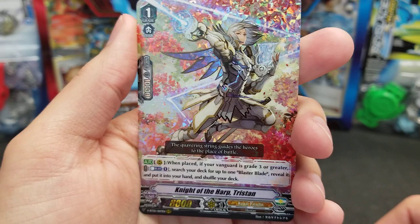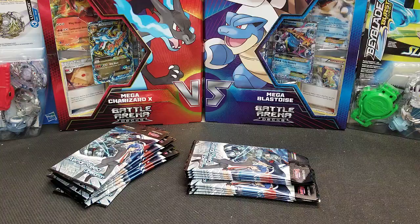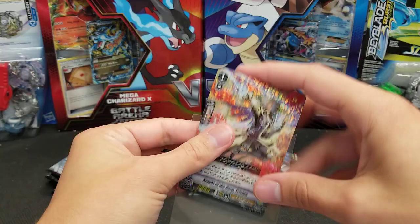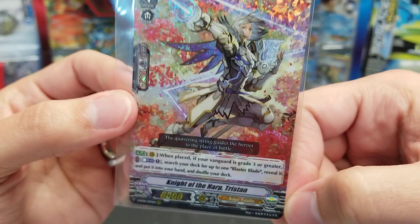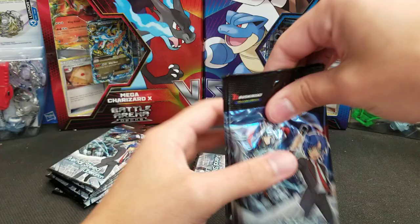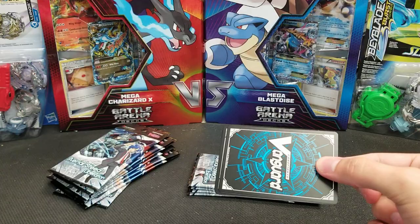And in the very next pack, we get another triple rare: Knight of the Harp Tristan. So we've got our first VR and our fifth triple rare. Knight of the Harp Tristan is a grade one — when placed as your Vanguard at grade three or greater, counterblast one, search your deck for up to one Blaster Blade, reveal it, put it into your hand and shuffle your deck. Works on the rear guard too — not too shabby. You can definitely find your Blaster Blade support. I can see that card seeing play for any Blaster Blade-based builds for sure. From the little I know about the competitive meta right now — yes, I've been opening a lot of this, but I've not had a chance to play any at all. Once Spike Blower gets more support, as that is my main clan, I'll hopefully get some more games in.